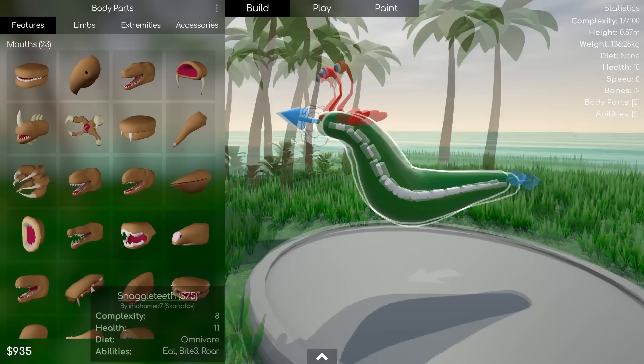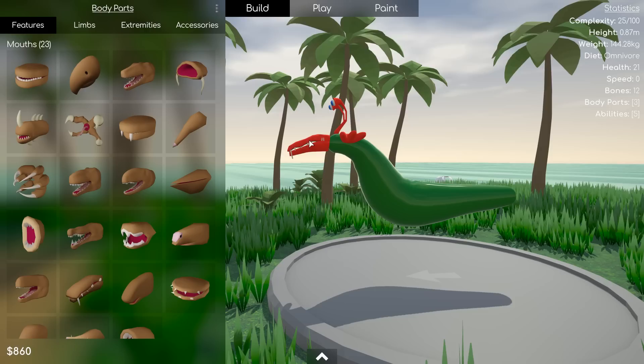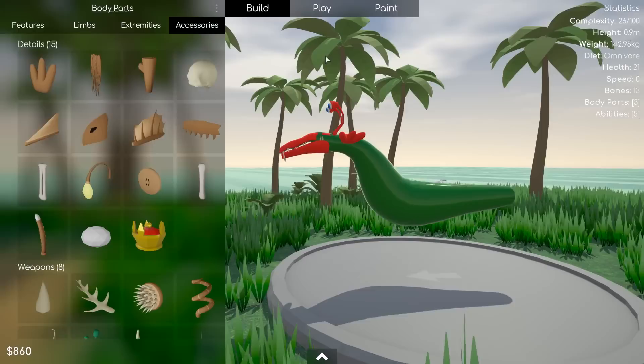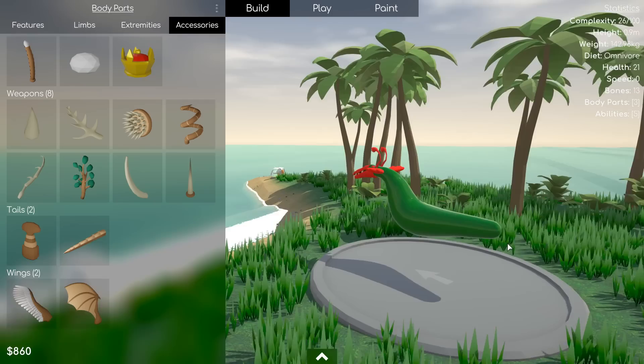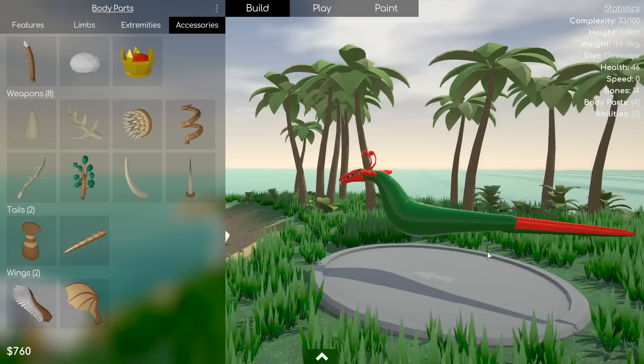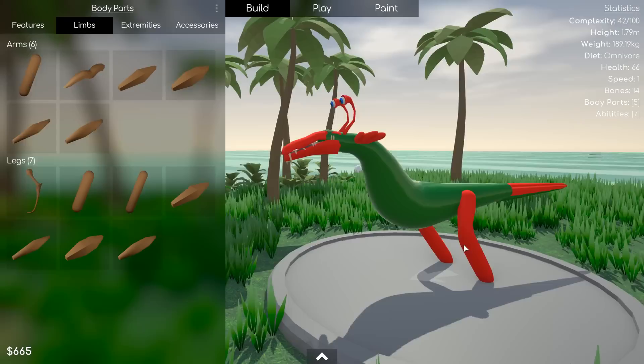It wouldn't be my channel if we didn't play the editor a little bit. We have the snaggle teeth part by Skorados. A little trick that Drackey showed me was that the heads are a little bit clunky when you attach them - same for the tail parts as well - but if you just extend the spine into it, it's the exact same technique I've done a million times in Spore that actually works here, which is lovely. There are indeed tails as well. The spine works just as fine as a tail, just like in Spore. We've got some arms and some legs. I don't believe there's any way to snap and detach limbs just yet, like in Spore - perhaps I'm missing a keybind, or perhaps it's not yet been implemented.